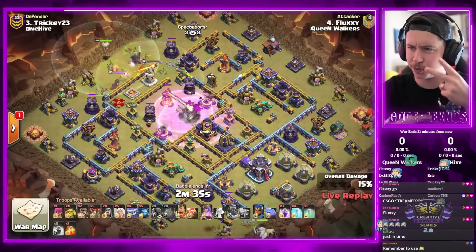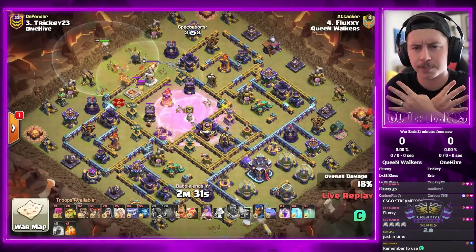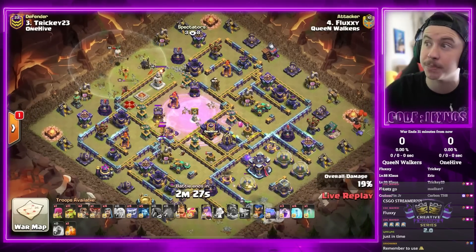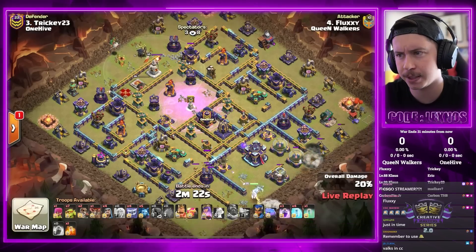It is a 2v2 but account wise it's like a 4v4, so we're gonna see four attacks from each side, two attacks from each player. Fluxy's in first with an early yeti bomb.